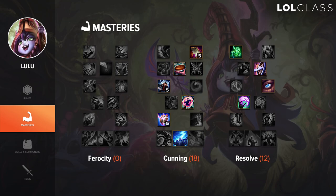For Lulu's masteries, I go 0/18/12 — 18 in Cunning is pretty standard. 12 in Resolve: I like it on top lane to match the enemy top laner's TP, because if you both TP back to lane at the same time, which most top laners do, and they have a TP advantage — say you TP at level 5 or 6 — the enemy top laner is gonna have an edge in terms of making a play on bot lane. So if their TP comes back faster, you're most likely gonna lose a turret. It's pretty good to go for the investment in Resolve.